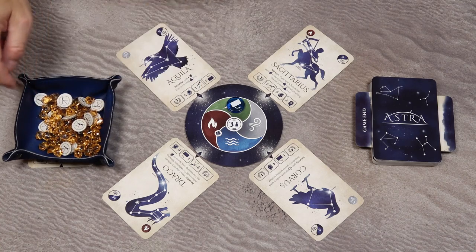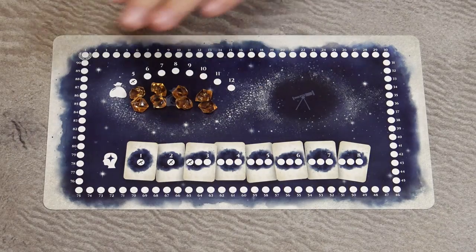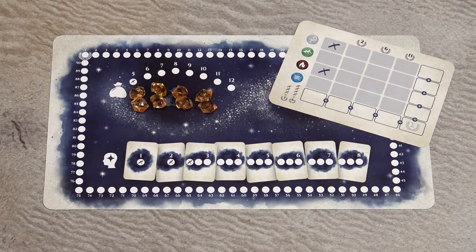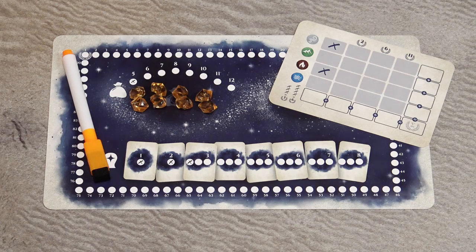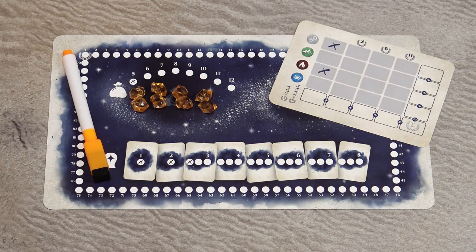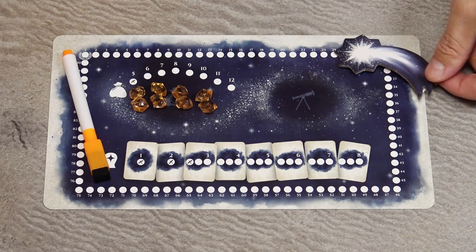Create a general supply of Stardust tokens and Telescope tokens within reach of all players. Each player takes one player board, one random endgame scoring card, eight Stardust tokens, and one marker pen. The final scoring card is secret, so keep it hidden. Randomly choose the starting player, who takes the first player token, and you're ready to start.